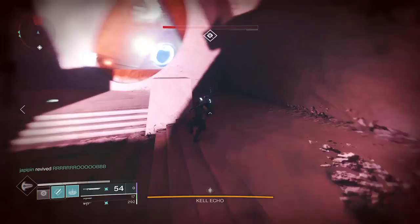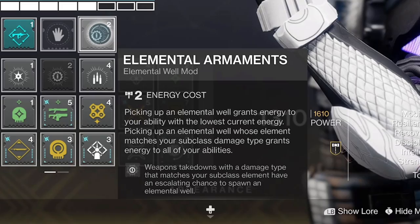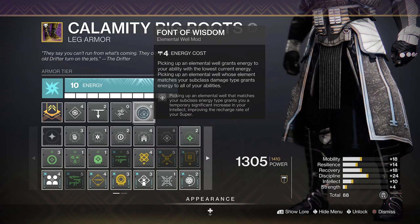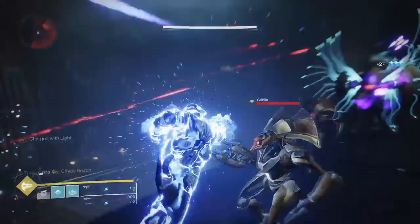We can make this build even better, because even though all these chain lightning shots will proc a crazy super regen with Battle Harmony, we can pair it with the Elemental Armaments mod too. This mod will grant a cumulative chance to create an elemental well on weapon kills matching your subclass type, which is exactly what the Risk Runner is. The sheer amount of kills with Risk Runner will drop a well fairly consistently, and collecting it will grant energy to all of our abilities. With the Font of Wisdom mod it will also grant a huge bump to super regen for 30 seconds. You could use Elemental Charge to become Charged with Light too, and if you've got Risk Runner's Catalyst fully masterworked you'll be creating orbs of power all the time.